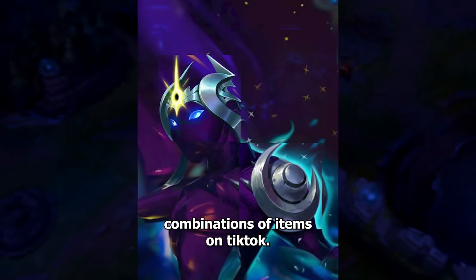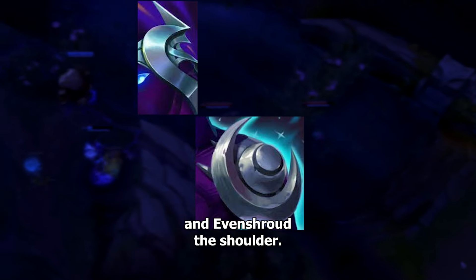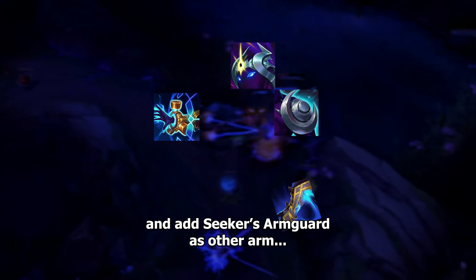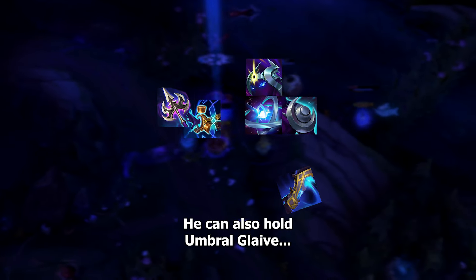I think everyone has seen these combinations of items on TikTok. Cosmic Drive is the head and Never Shroud the shoulder. You can add Horizon Focus as hand and ask AI to finish the image. Or maybe go back and add Seeker's Arm Guard as the other arm, and Dawn Core as heart — he can also hold Umbral Glaive.